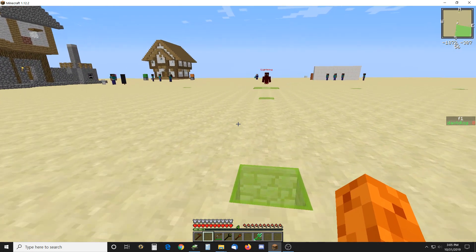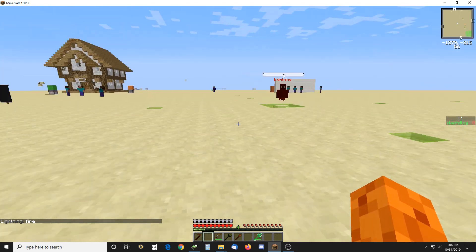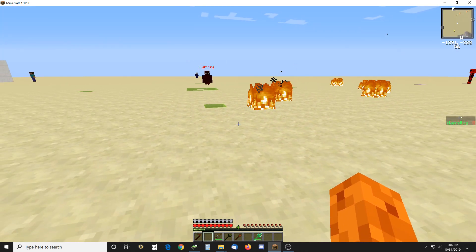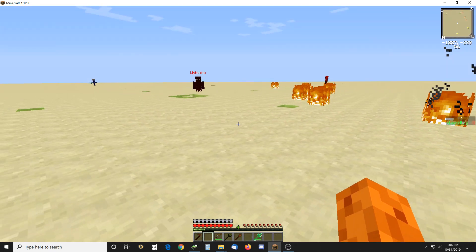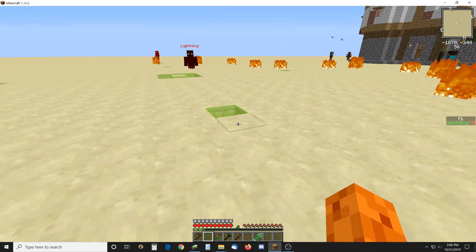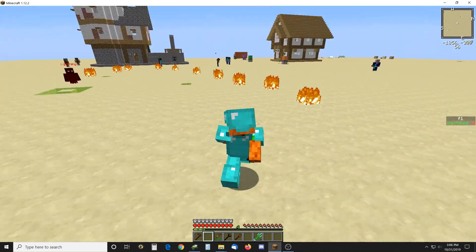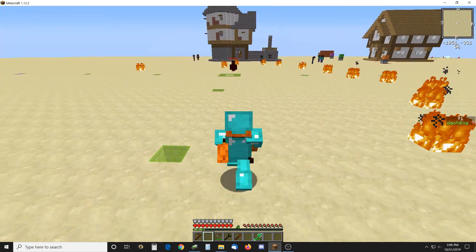Let's see what happens when I get into his range. He starts sending lightning bolts down at me. The trick is the farther away I am, the slower they happen. Right now I am between 10 and 20 blocks and I can pretty much avoid them without too much trouble.